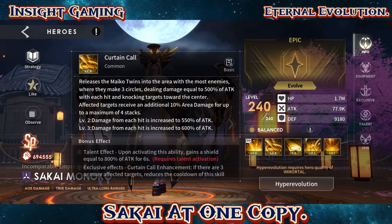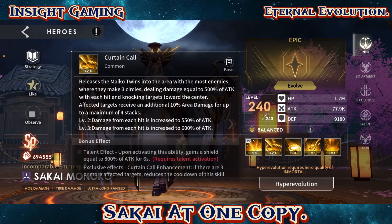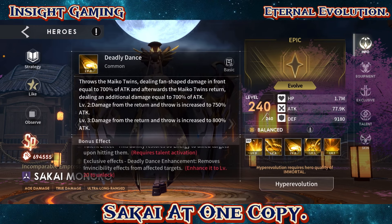The next skill is Curtain Call — releases the Michael Twins into the area with the most enemies. They make three circles dealing damage equal to 500% of attack with each hit, knocking targets toward the center. Affected targets receive an additional 10% area damage for up to four stacks, which is 40%. The talent effect says upon activating this ability, gains a shield equal to 100% of attack for six seconds. The exclusive effect: if there are three or more affected targets, reduces the cooldown of this skill by three seconds.